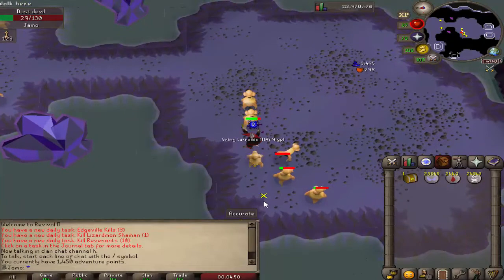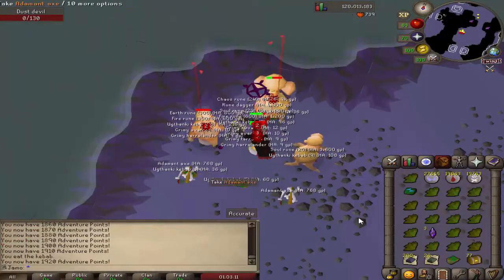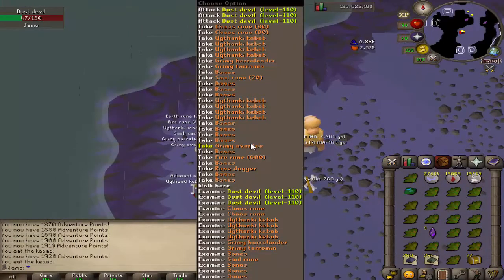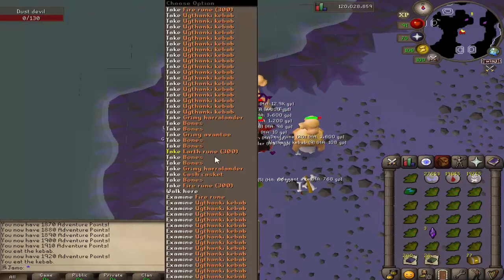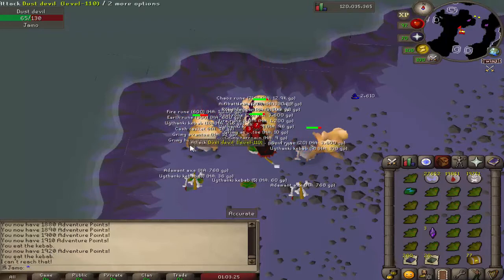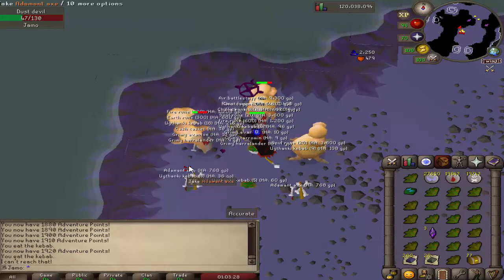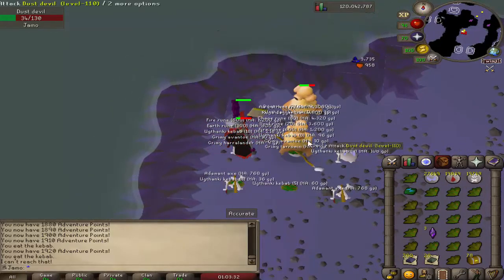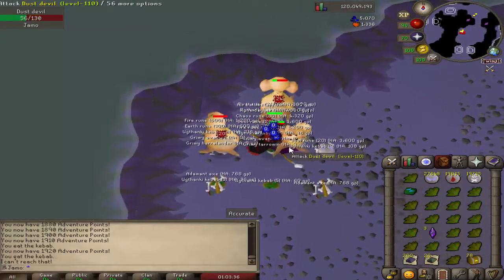It has been one hour. We have 77 cash caskets and a nice chunk of bars as well — if you're an ironman the smithing will definitely help out. But the big question is adventure points: we are at 1920. We started at around 1450, so that's about 470 points.